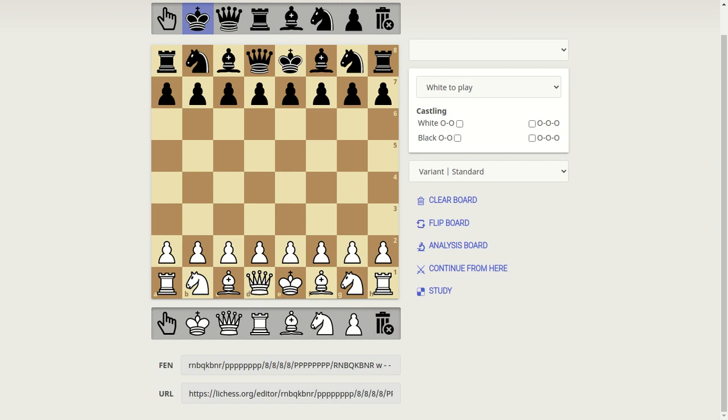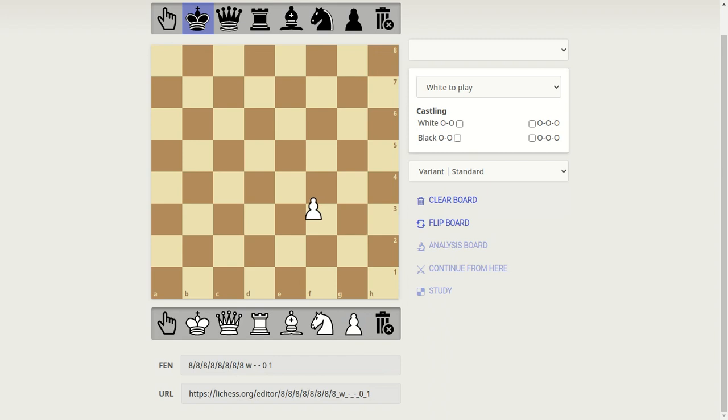Now that we have the full board ready and all the pieces are well placed, we can start knowing how to move the pieces. I need to clear the board and place one pawn. At the beginning, you have a decision to move one step or two steps. But after you move one step or two steps, you can only move one step until the end.